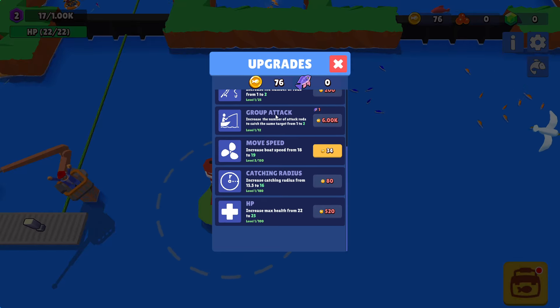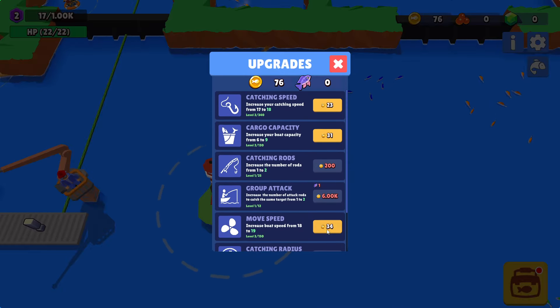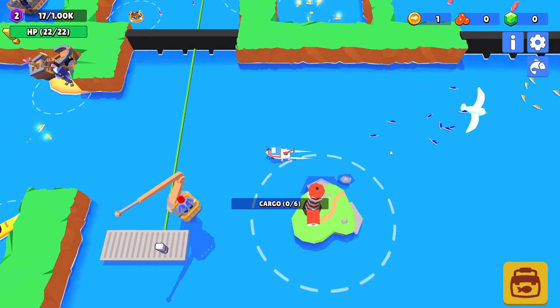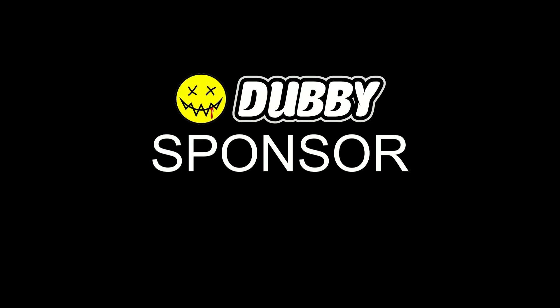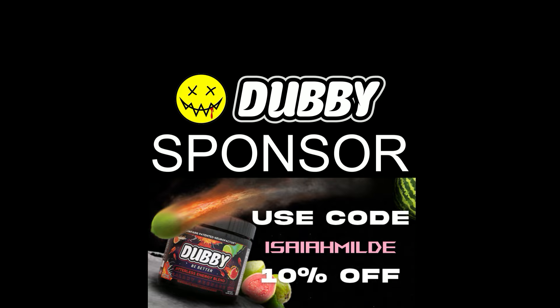Catching speed, cargo capacity, move speed, HP — I can take damage. Move speed still sounds the best for me. So submarine — I know what that blue thing is. This episode is brought to you by Dubby. Are you tired of energy drinks that give you the jitters? Enter Dubby, the best jitterless energy on the market. With a wide variety of flavors, my personal favorite being the beach and peach tub. Just put one scoop into a 16-ounce water bottle and you're good to go. I personally use Dubby every time I go to the gym — it gives me all the energy I need without the shakes. It also contains vitamins and nutrients to help elevate those long gaming hours. Try Dubby at www.dubby.gg — use code IsaiahMildy for 10% off your order at checkout. Thank you all for watching.